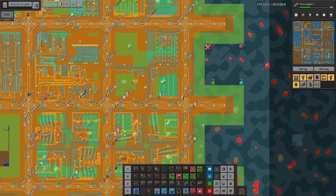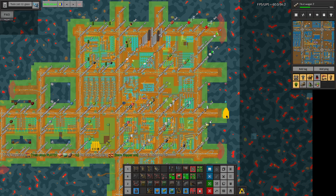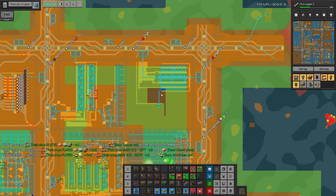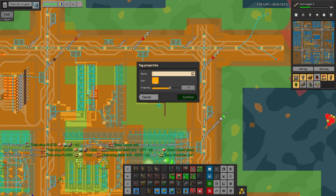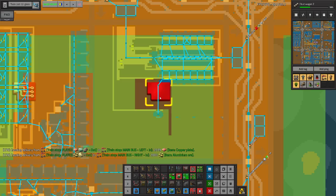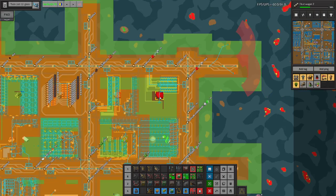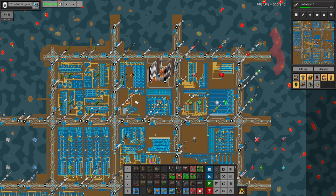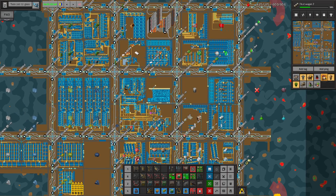With blue science it's gonna be a bit tricky because we are missing Naphtha. We don't really have Petrochem down and I'm not sure where to have it. So we know what we are building, let's go.